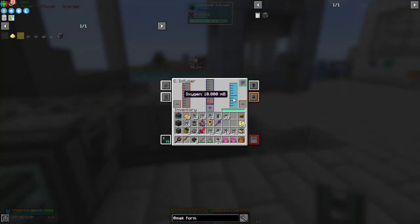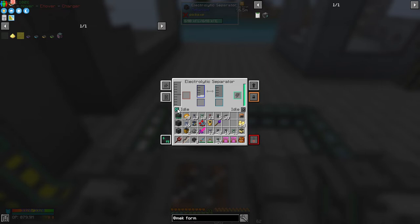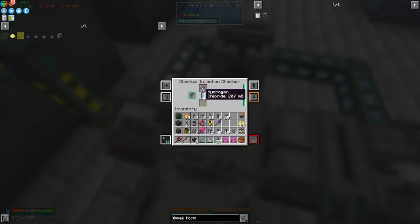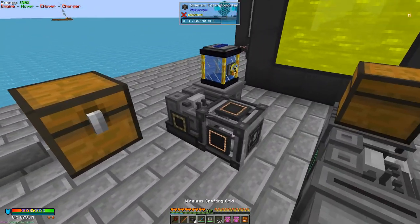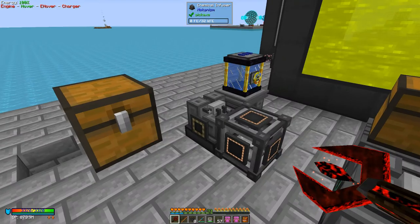If you get excess of one gas, you can store it in a tank. At the moment there's excess oxygen — that's fine. The hydrogen is coming into here and the setup is producing hydrogen chloride to continue the process. The next and final machine is another chemical infuser: water vapor plus sulfur trioxide will produce sulfuric acid.